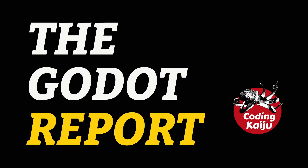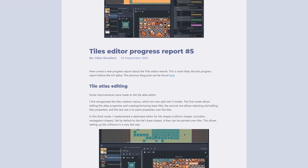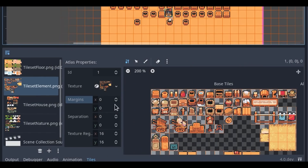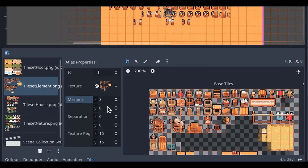Welcome back to the Godot Report. A new Tiles Editor progress report has been published. The Tile Editor is getting completely overhauled for the 4.0 update. This has been one of the most requested features, as the current Tile Editor can be cumbersome to use.